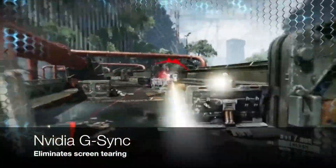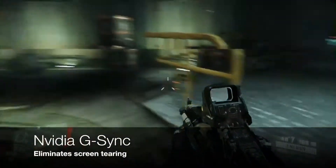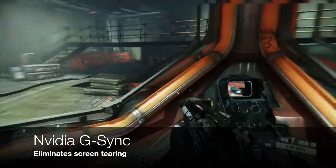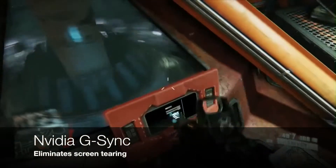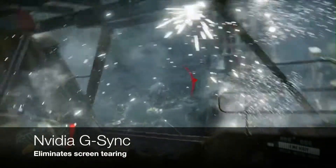First off, if you're a PC gamer this story is likely going to interest you. NVIDIA have announced a technology that they call G-Sync, which is an excellent alternative to V-Sync. G-Sync will change the refresh rate of your monitor to match the frame rate of the game dynamically. This will make screen tearing a thing of the past and will also remove the need to reduce the frame rate to a fraction of your monitor's refresh rate.